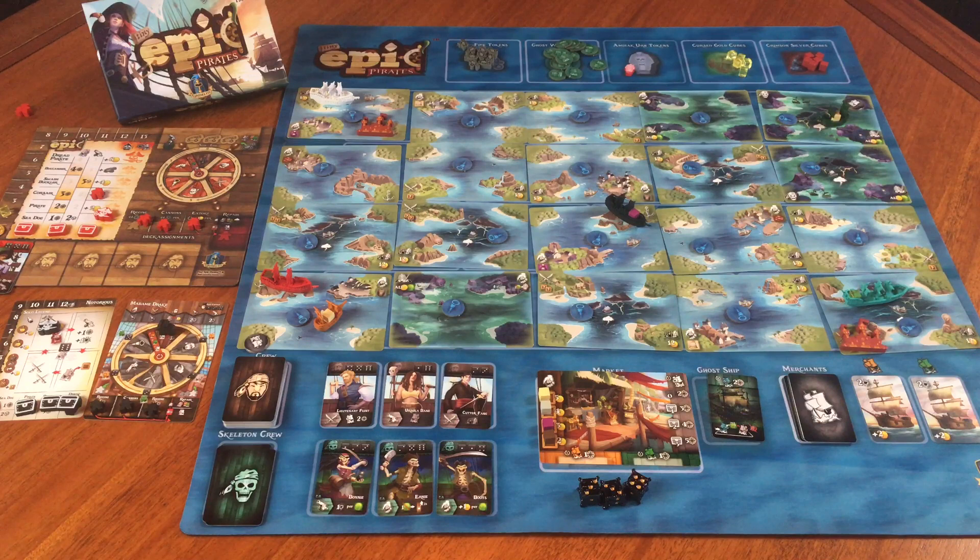Something to note: when playing with the Curse of Amdiak expansion, there are two different ways to play. You can play, like I am today, with a normal solo captain — I'm fighting against the Notorious Madam Drake — including the Amdiak rules with just a couple of tweaks. Or you can play against the ghost ship itself, which could be helmed by Amdiak or another cursed captain. But today we are playing against the normal captain, Notorious Madam Drake.